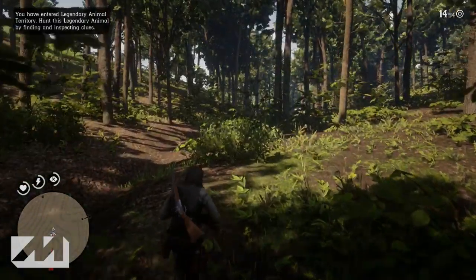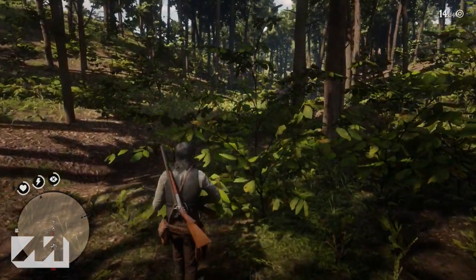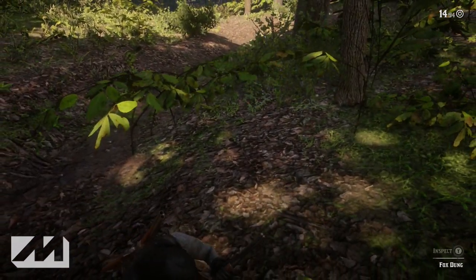The first clue is going to be located right in the middle of the woods — you can't miss it. It's right in the middle at the very bottom where the two hills meet. It's actually going to be fox dung. Once you inspect the fox dung, your second clue will be revealed.